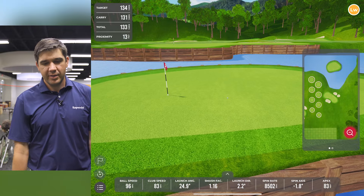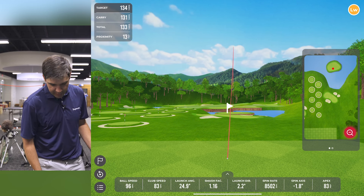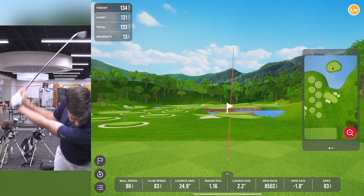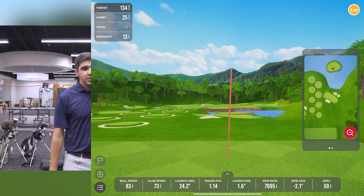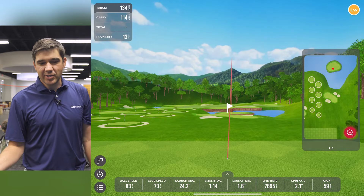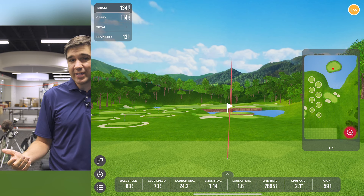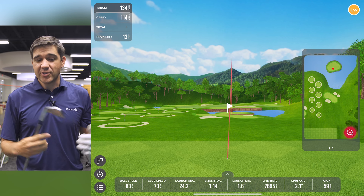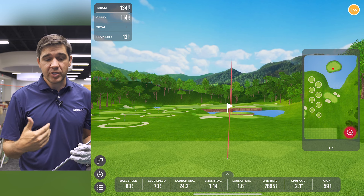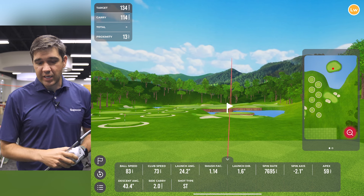I'll take that shot all day — 13 feet. Now I'm going to intentionally miss-hit one so we can see what happens if you don't hit the green. You're going to see a splash. You still get your data metrics even if it hits the water — obviously carry is just where it lands since there's no rollout. That's a difference from Rapsoda range, where every shot rolls out or may spin back. In Target Range, the ball reacts to the environment, but you still get all your data.